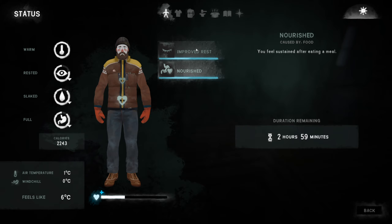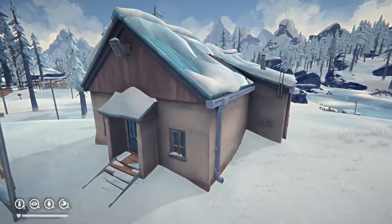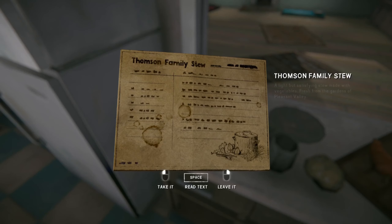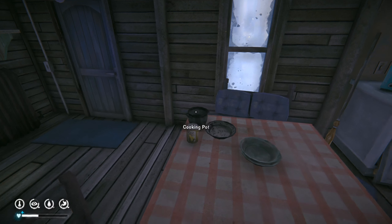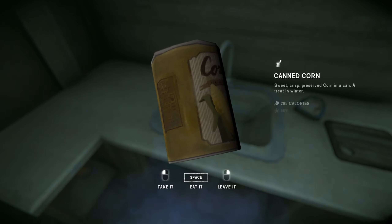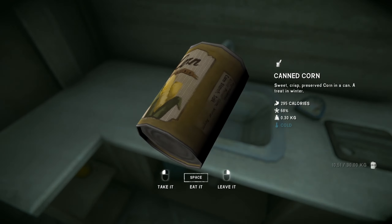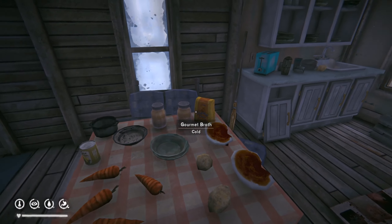It also gives you three hours of improved rest, but reduces your fatigue meter by 15%. For the final level 4 recipe we have the Thompson Family stew, found in the Thompson's Crossing Community Centre in Pleasant Valley. It requires a cooking pot, one canned corn — which can only be found in the signal void bunkers and transponder caches added with the Tales Part 2 update — four carrots, two potatoes, two reishi mushrooms, two broth and a little bit of flour.